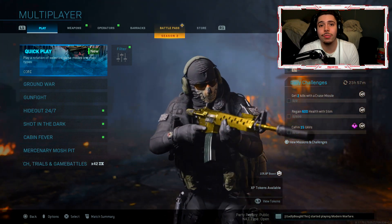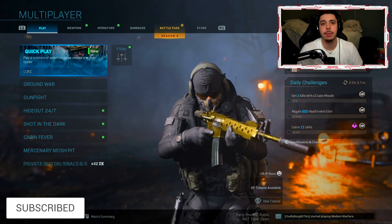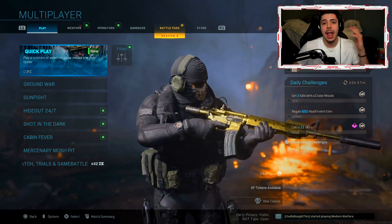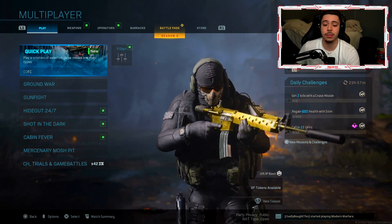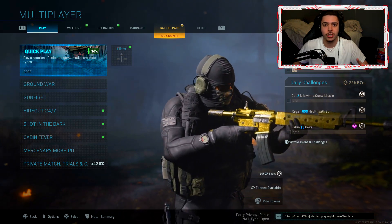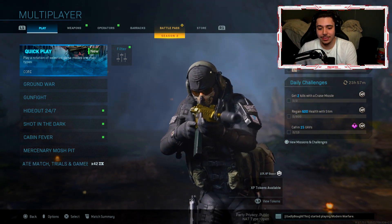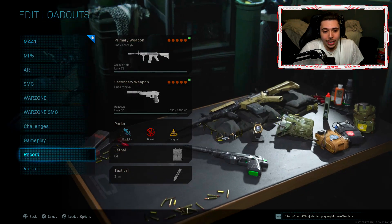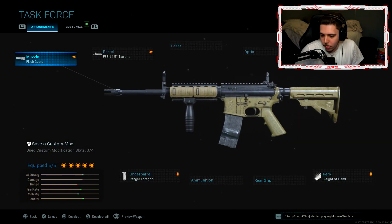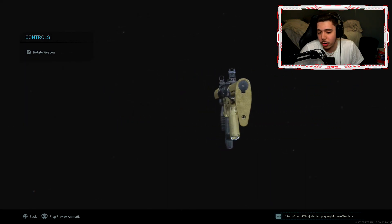Modern Warfare 2 Remastered Campaign was released today. It had a bundle that came along with it for Modern Warfare, and a few of the things you got were an emblem and a calling card. You actually get this sick throwback ghost skin, which I'm not taking off — this is probably my favorite skin in Modern Warfare. So you guys can see him in the background holding my M4. And then you also got a brand new M4A1 variant. It's actually the throwback M4 from Modern Warfare 2.